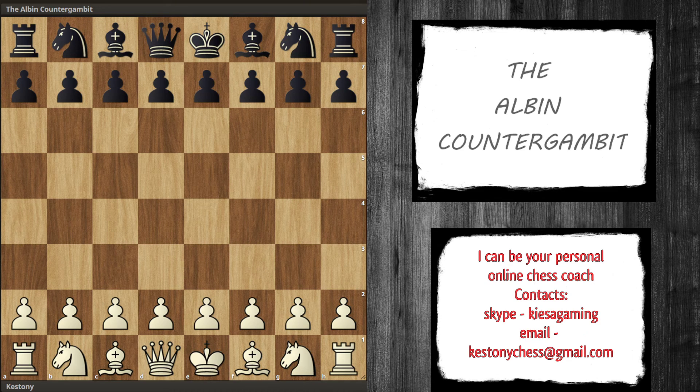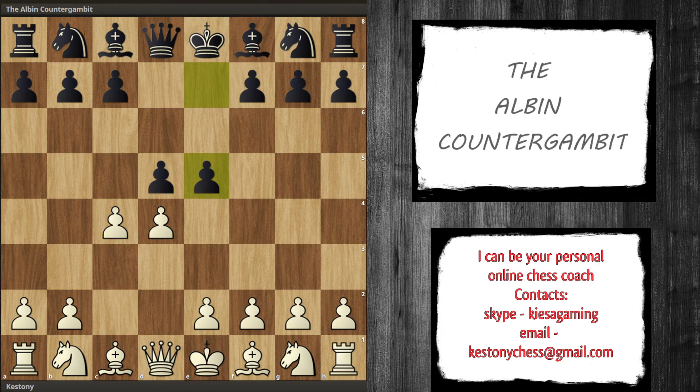Hello friends! Today I would like to teach you Albin's Counter Gambit. It's a very rich opening that consists of a lot of tricks and traps inside it. Even if you think that after this video you don't want to be playing this with black, you must know how to react correctly and play versus this opening. Occasionally we see this even at the top rated games, and it starts with white playing d4, d5, c4 — the Queen's Gambit — and black offers a free pawn on e5.